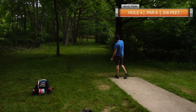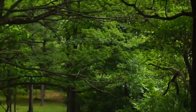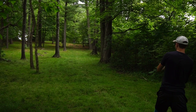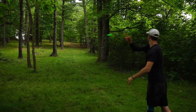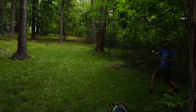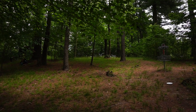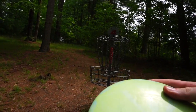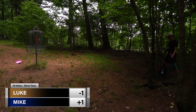Hole four is a 216 foot par four. We both thought it was a par three — we saw the distance of 216 feet and just assumed it was a par three like most 216 foot holes, so we were playing it trying to get as far up the hill as possible. We may have played it differently if we knew it was a par four. Mike turns this one over a little too much and is about pin high. I go with the glitch again and I'm parked for my birdie, though I thought it was a par. Mike just misses what would have been a birdie putt. I tap in my birdie, and Mike unfortunately chains out for his par.